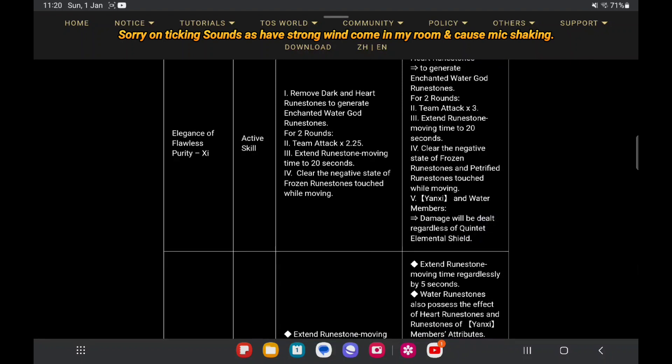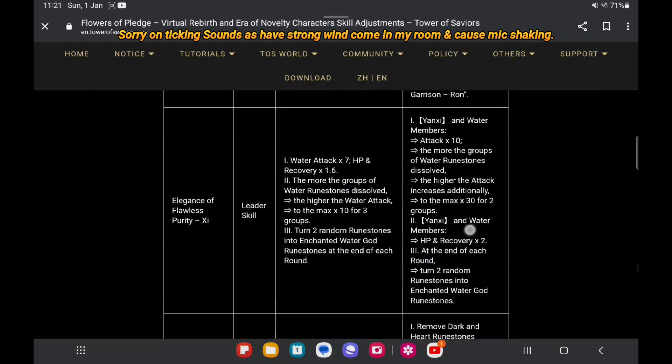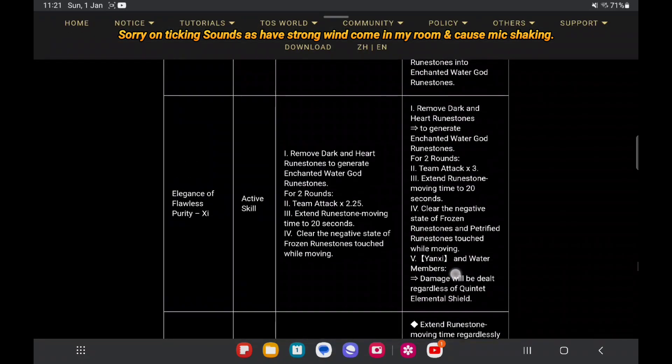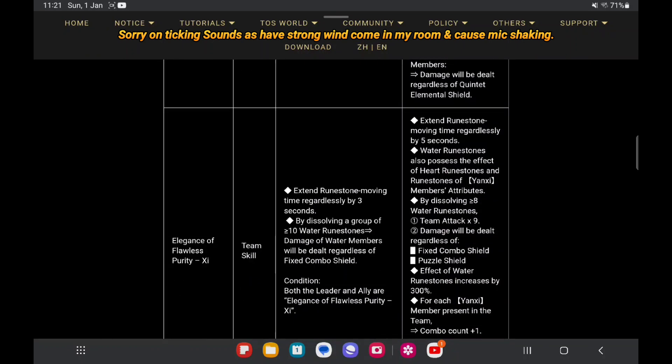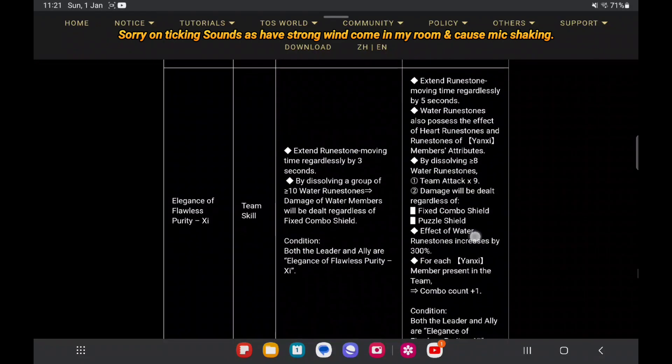It's adding here — you see a button member — the match will deal Queen damage regardless of Quick Elemental Shield. So if you go into the water team, you can use it. You get an extra timing buff, and you can also create Frozen and Petrified runes and keep the extra buff regardless of Crane Elemental Shield. So I can say it's a good buff — it's like adding a counter-skill against enemy shield counter.